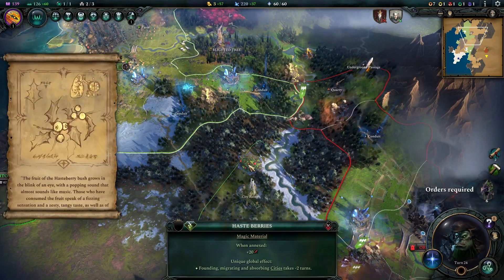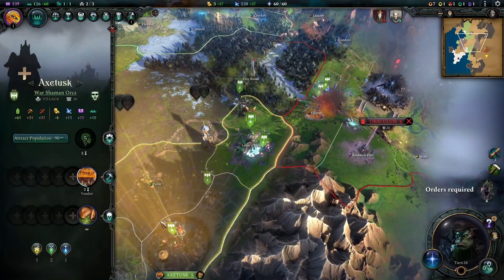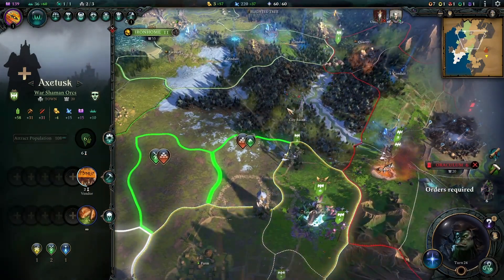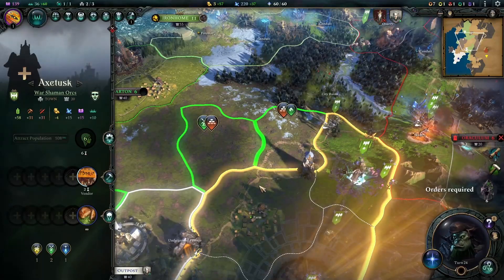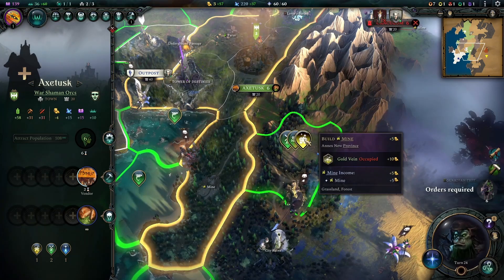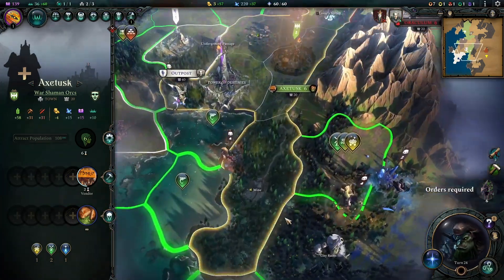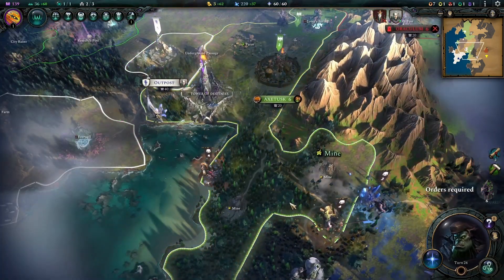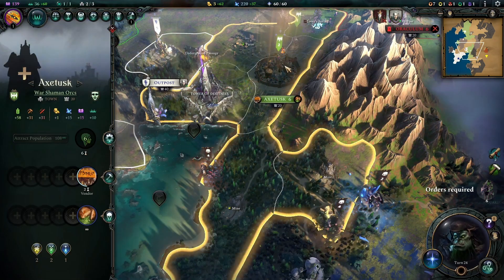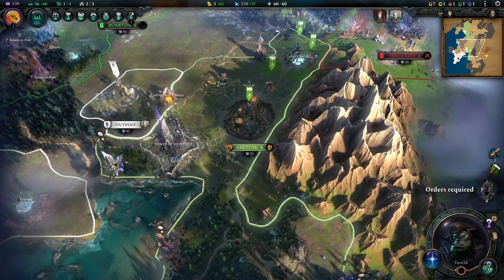I still want more gold. What's that — haste berries when annexed, plus 20 draft. Let's annex that. And count that because probably that's a city ruins, that's a city spot. In that case, build mine here then. We also have to free this gold vein but I guess that's worth it — 144, 240.